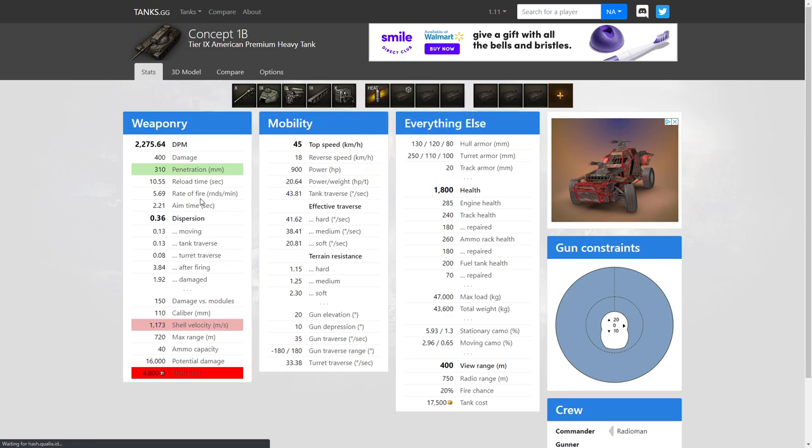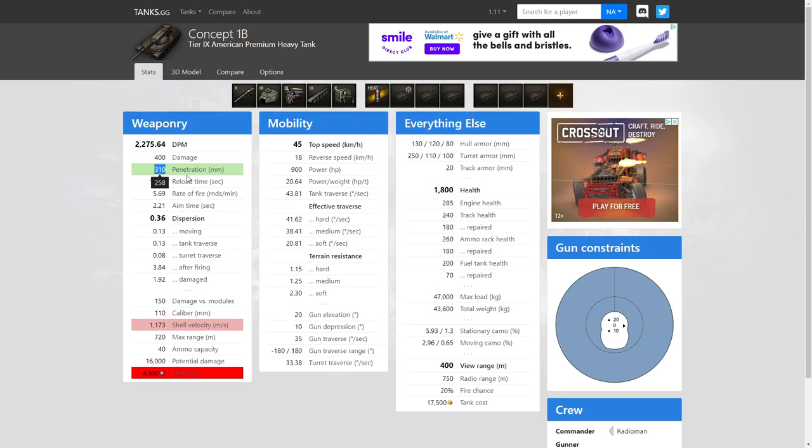Whenever you start to load the HEAT, which is premium rounds, you actually go from 258 all the way up to 310 penetration. But your shell velocity does drop down to 1,173 from 1,478 — a pretty good drop. Along with that, we have 400 view range.